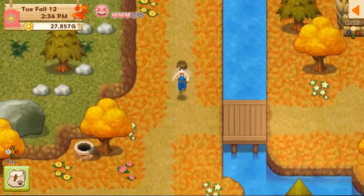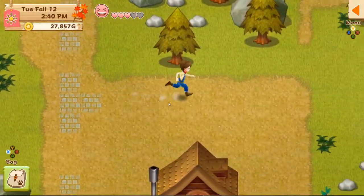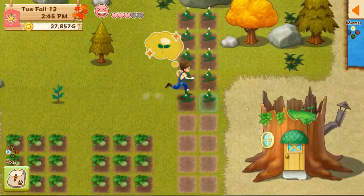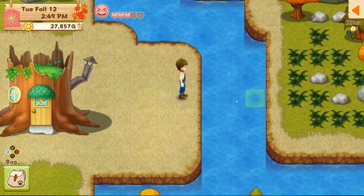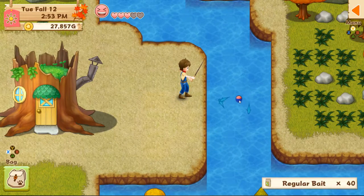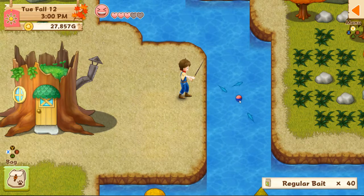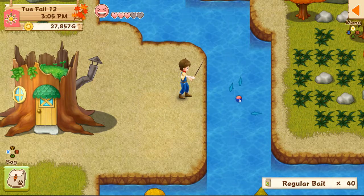I need to do a little more fishing today because we need the money to upgrade our tools. They're 20,000 each — I still need to upgrade the hoe, hammer, axe, and fishing pole, so that's 80,000 more I need to grab. Then upgrading the house is 85,000. We'll get there.